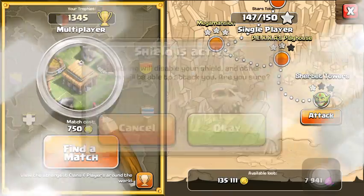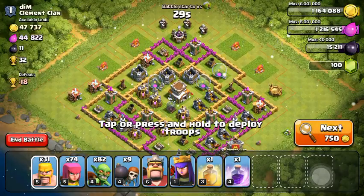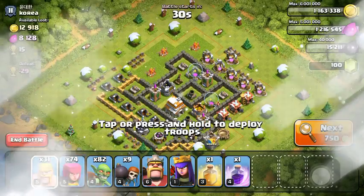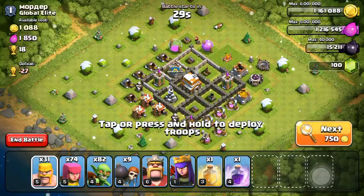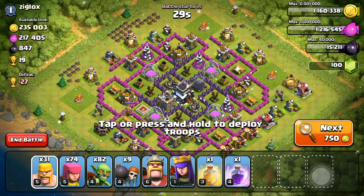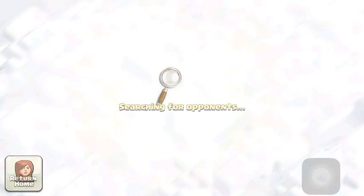Now we're going to go ahead and raid. By the way, this is a new series called Road to Max Town Hall 9. I think I'm going to go for Teslas in this episode because they're really low level, and I also need to get my walls up. Our two primary upgrade goals are definitely Teslas and walls, because when we push we're going to need Teslas - they're really good, especially if somebody attacks with wizards.